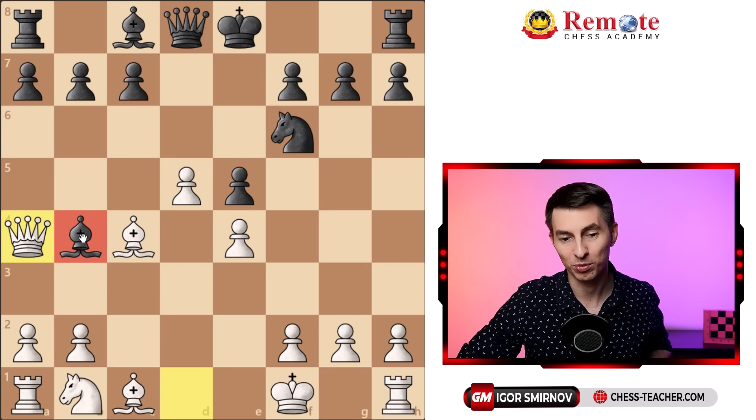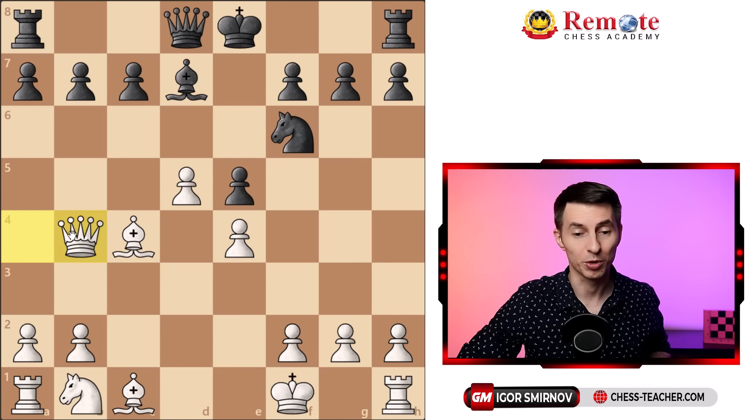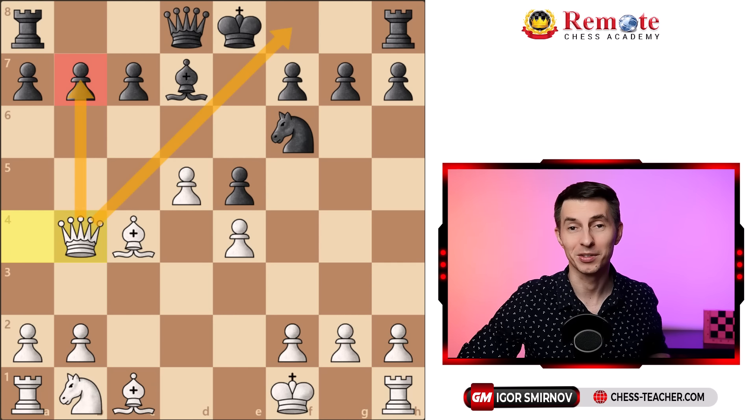We wish this bishop to stay there so that we can actually win it. They need to counter the check, so let's say they cover — you play queen takes b4, now you're up a bishop, you also prevent them from castling, you put pressure to this pawn, so it's easily winning.